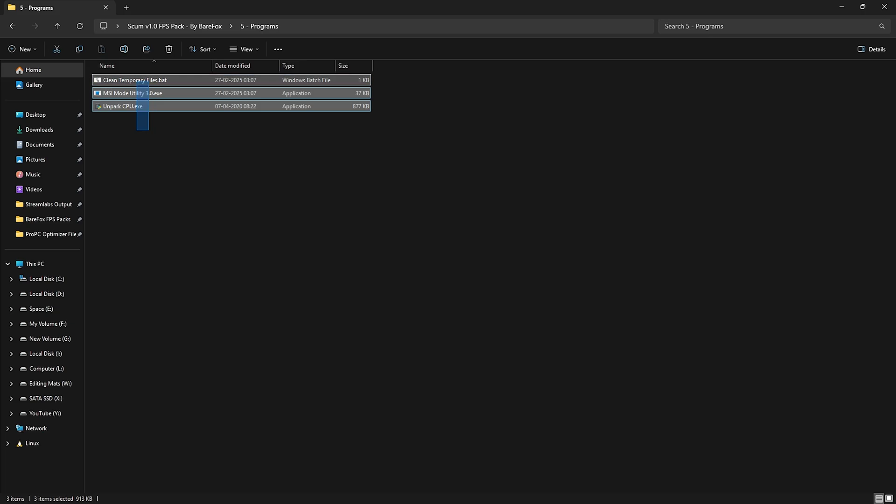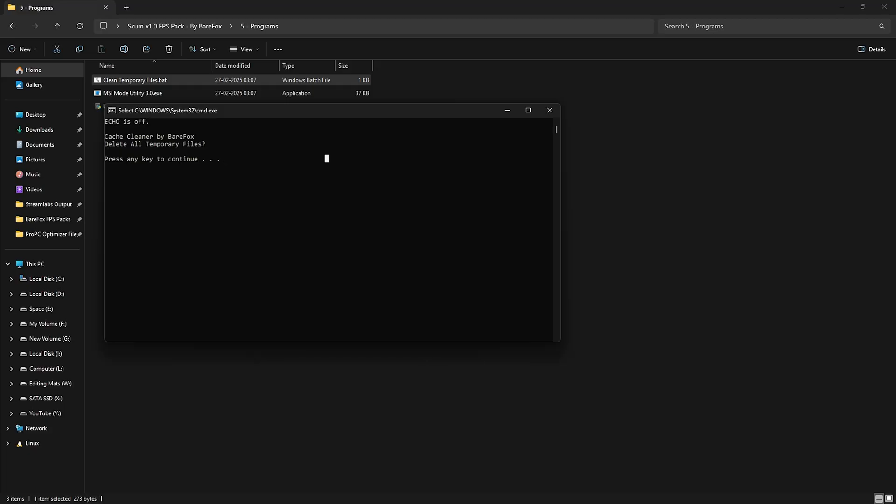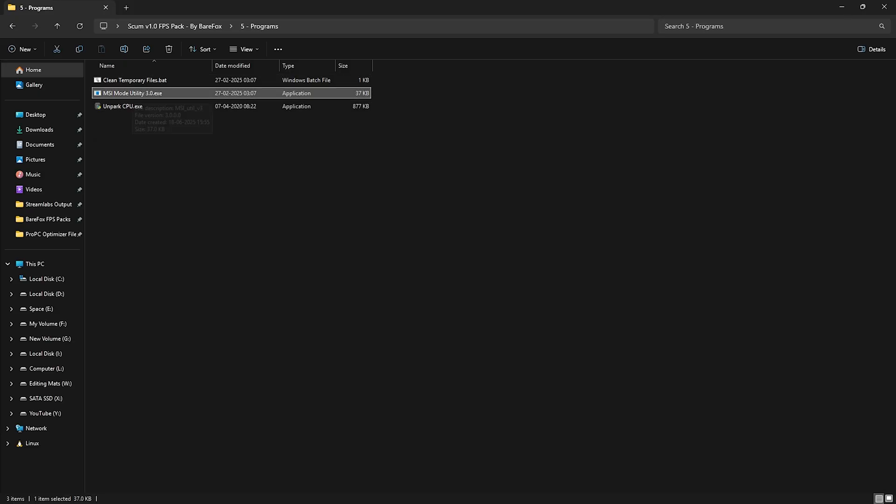The last folder is Useful Programs, which contains three programs. The first is Clean Temporary Files.bat — right-click and run it as Administrator. A pop-up will open; press Enter, and it will delete all temporary files from your PC. It is highly recommended to clean your temp folder and prefetch folder regularly to keep your PC optimal.